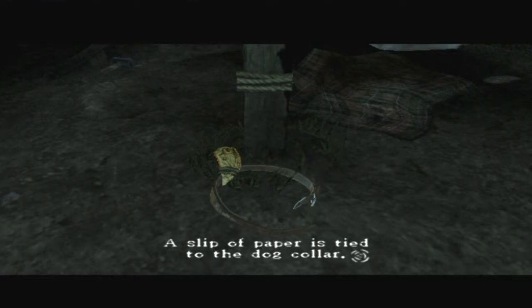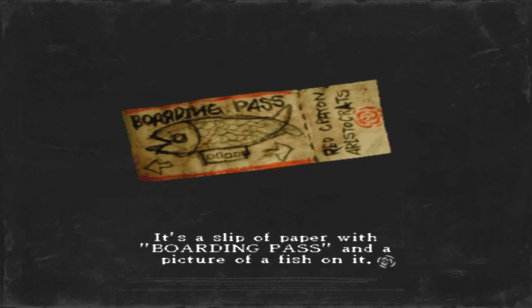A slip of paper is tied to the dog's collar. It's a slip of paper with a boarding pass and a picture of a fish on it. I almost called it air fish — I guess that's the fitting name. The big airship thing is a fish? I don't know.